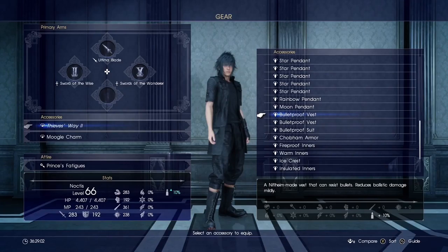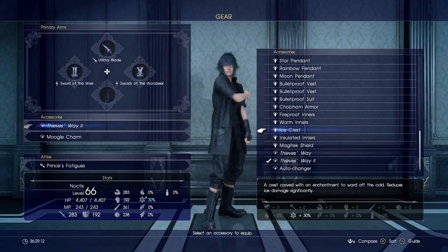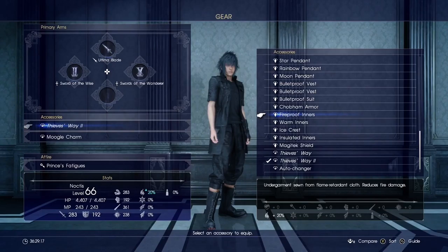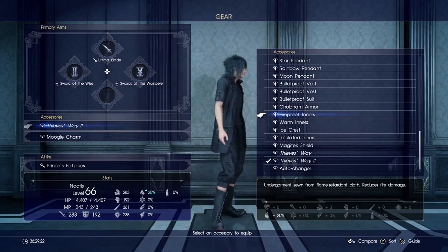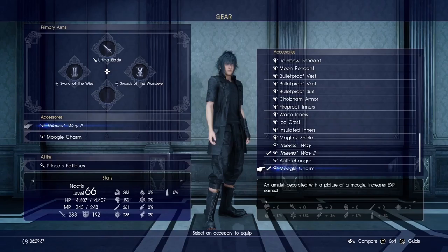You can even have Bulletproof, which reduces ballistic damage — so if the Empire is shooting at you, you can throw on a bulletproof vest. You can change these out at any time, even during battle. I like to change out my Thief's Way sometimes for an ice crest if I'm in a cold area, or Fireproof if I'm going into a fire area — it gives me plus 20% fire resistance, reducing damage from fire, lightning, or ice type foes.